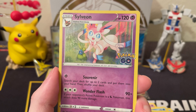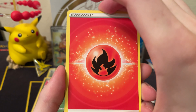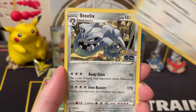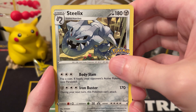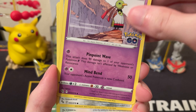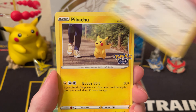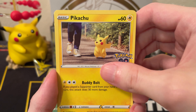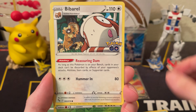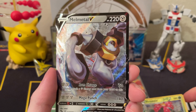And we have a Sylveon. So far the Instinct box has been the best in terms of pull rate among the three team boxes — I'd actually forgotten about the Radiant cards when I pulled that one. Got Meltan, Eevee, looks like another V — by far the best box. Squirtle, Bi-Barrel, reverse Venusaur, and a Meltan V.